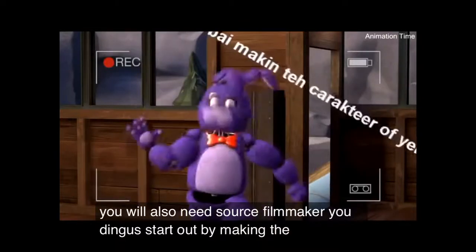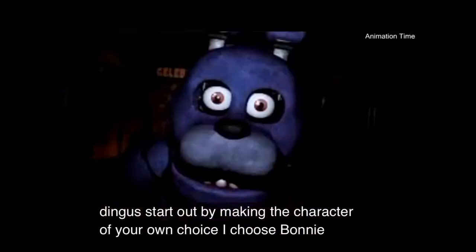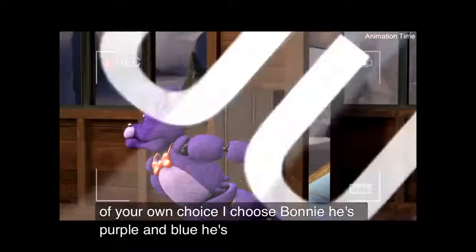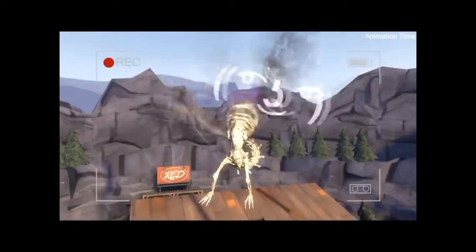Start out by making the character of your own choice. I choose Bonnie. He's purple and blue. He's also a dragon. He has big wings.